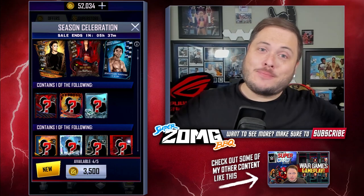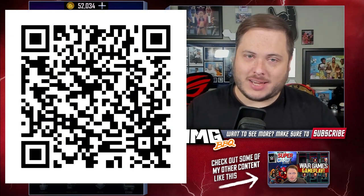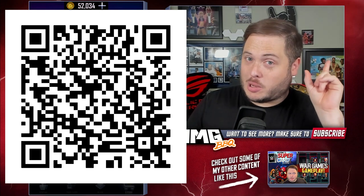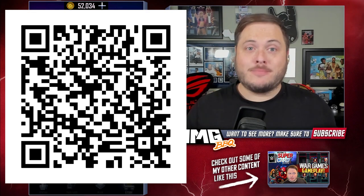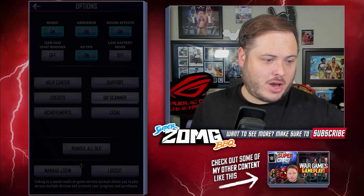So if you haven't seen it already, here's the QR code. This gets you a one-of-a-kind, never to be done again gobbledygooker support card. And it's only available until Monday at 12pm Pacific time, 8pm UK time on Monday. That's the limit. QR scanner — there we go.